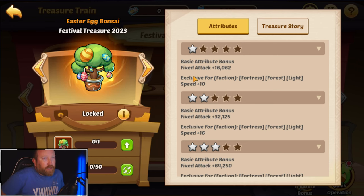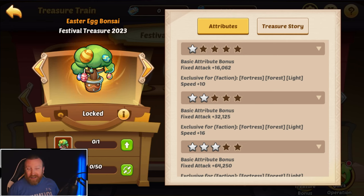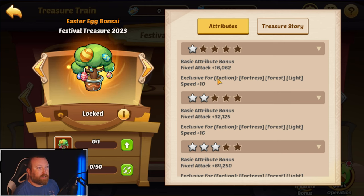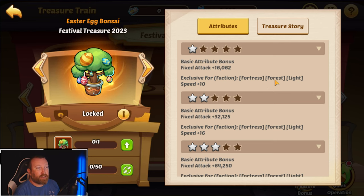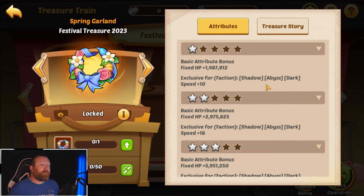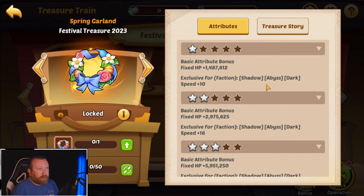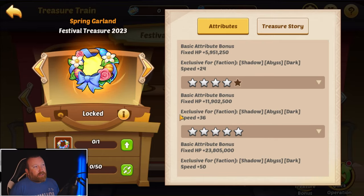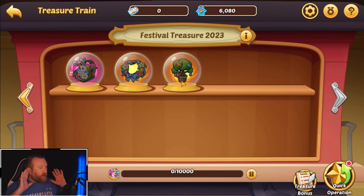Looking at the orange artifacts first — the Easter Egg Bonsai Tree gives fixed attack and has an exclusive for Forest Fortress and Light faction of plus 10 speed, going all the way up to 50. Spring Garland is pretty much the same thing, and Shadow Dark Abyss also goes up to 50 speed. I'm building up the dramatic hype because you might not have looked at these just yet.